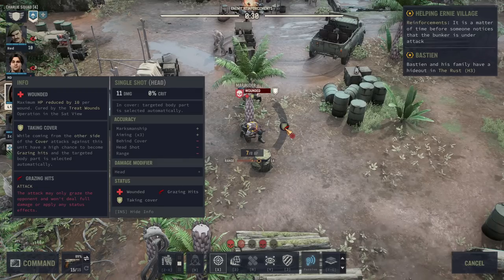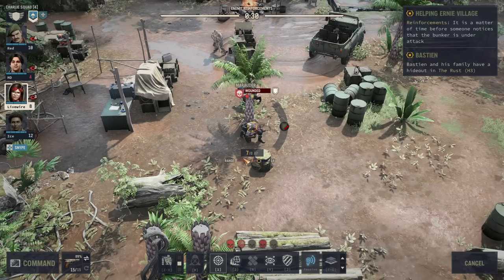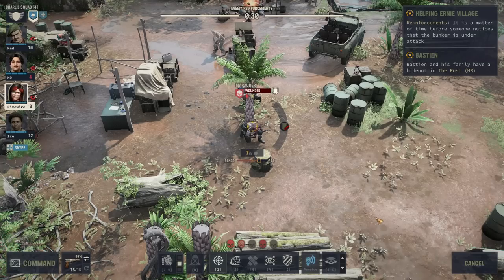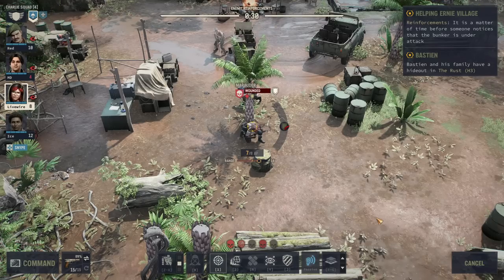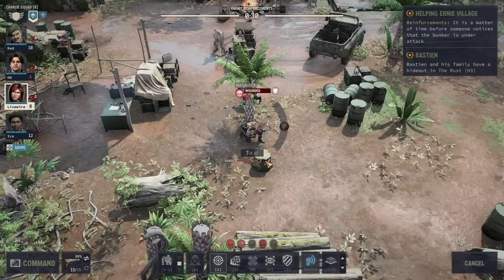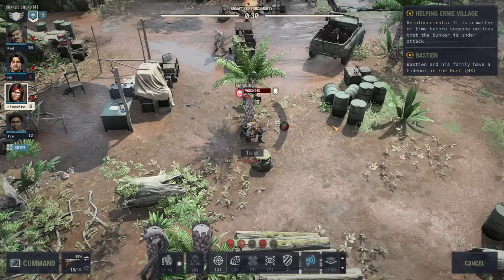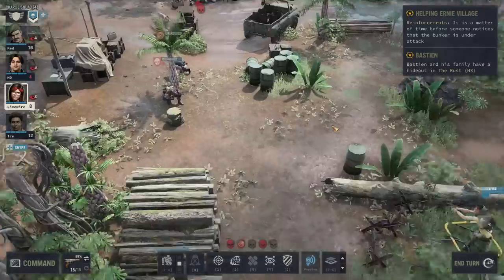You can also see a cryptic summary of accuracy plus and minus modifiers. If there are more minuses than pluses it becomes very unlikely to hit. Ideally you want the marker in the lower 50 percent of that bar — then you can expect torso shots without aiming to reliably succeed. As a rule of thumb: when a little over the line, mitigate it with aiming; in the lower 50 percent you can score headshots with aiming and torso shots without; way above the line, don't even take the shot.